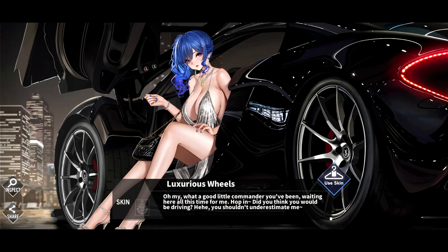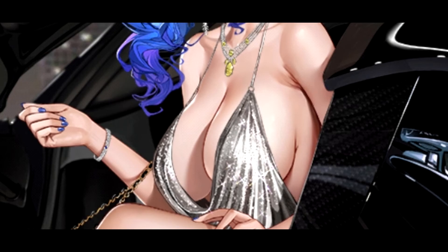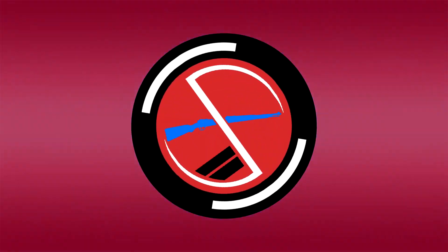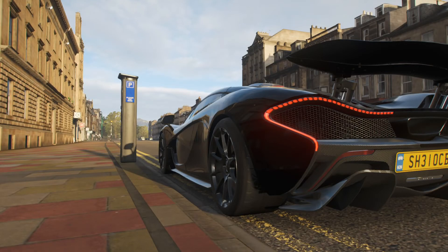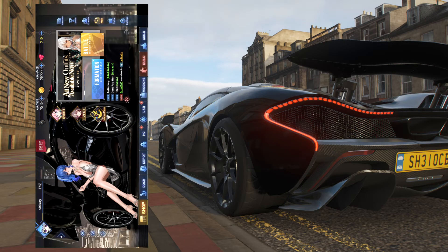I can't believe myself. I did it. I just did it. I still can't believe I bought a 2D picture — well, a PNG even — that has a GIF variant of it, just because of the car. Not even the girl with the massive chest right here, it's just the car, because it's a McLaren P1. I'm buying a PNG file of a free-to-play game alongside the GIF — an interactive GIF because you can shake those chests for some reason.